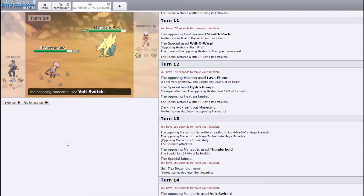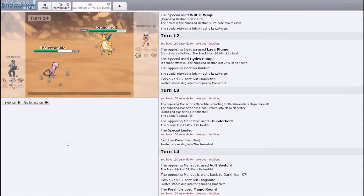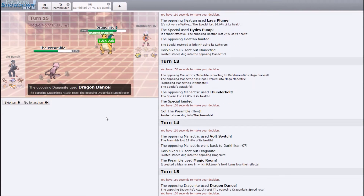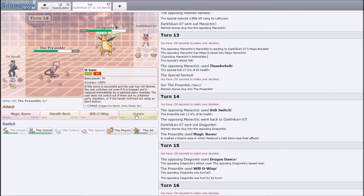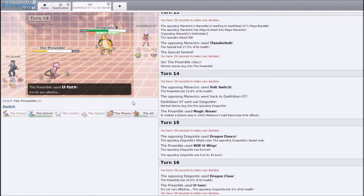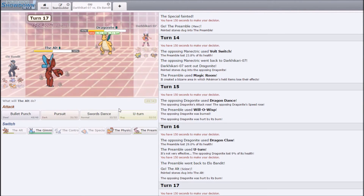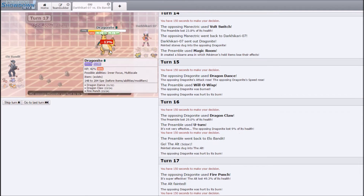He's actually going to Volt Switch — that works really well for me, kind of best case scenario. I get Magic Room, Will-O-Wisp. He's probably not going to appreciate a burn. Magic Room will stop his Lum Berry, which is cool. He's going to Dragon Dance but it's not going to do a whole lot for him. I can just U-Turn into my Scizor. I've got three turns left on Magic Room so if I U-Turn here that'll leave me at a perfect place to set up with Azumarill.